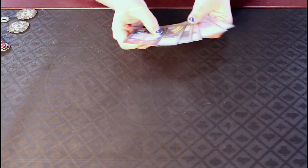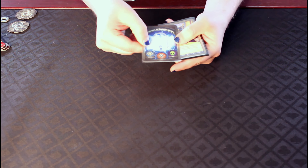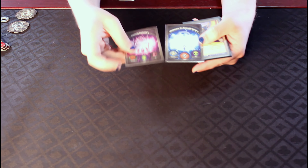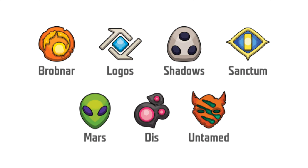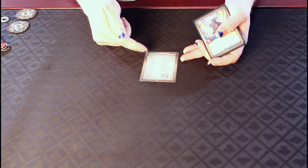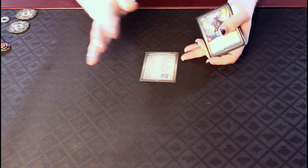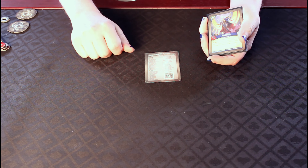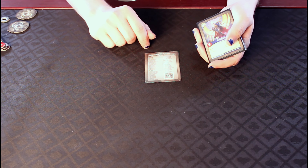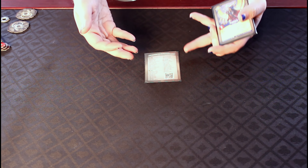In the game of Key Forge, what you will need to begin: first of all, you're going to need a deck. Every deck will have a unique name and a unique Archon image. It will also have three of the seven houses that are currently in development, with more possibly on the way soon. Your deck will have 36 cards, each with different rarities and different combinations therein, and have a QR code that you can scan in the free Master Vault app, so that you can register your deck and brag to all your friends about the cards that are in it.